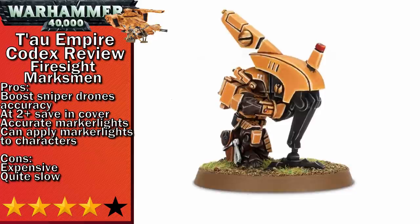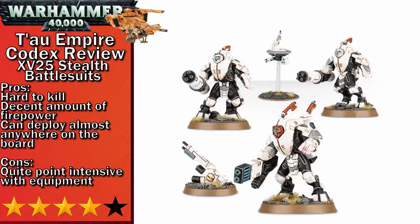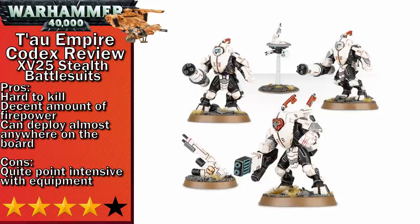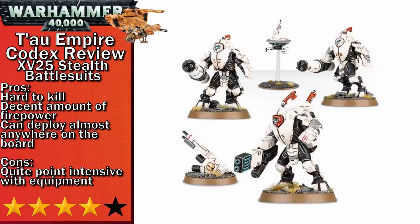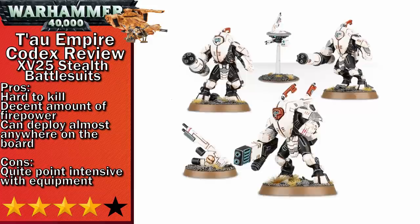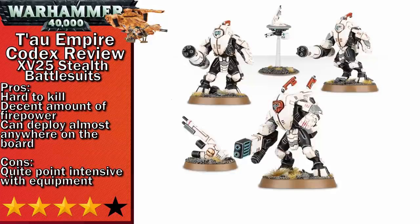Next up in four-stars is XV-25 Stealth Battle Suits. The stealth battle suits are great for getting and keeping early control of the board. They are a pain to kill with their two wounds and minus one to hit, and they can stay mobile with their eight-inch movement and assault weapons. You can even throw a fusion blaster in the squad for some melta-style tank busting. The big downside is their cost — 22 points each for the basic stealth suit, plus six points for the Shas'vre for leadership bonus and Markerlight access. I'd keep their costs as low as possible and use them to wall off your opponent from contested objectives, forcing them to invest more significant firepower into killing them. They're also probably the best carriers of the drone control support system for boosting marker and sniper drone ballistic skill.